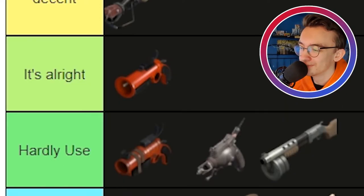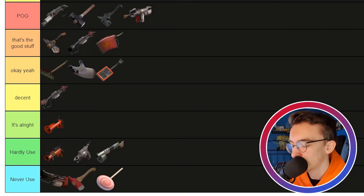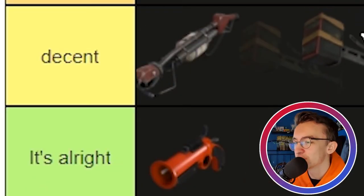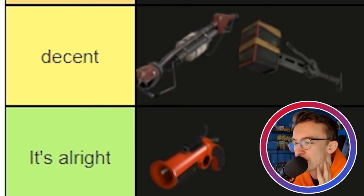The Phlogistinator — we need to create a new tier just for this one. The Postal Pummeler — I never use it so I can't give my opinion on it. The Power Jack — very nice, part of the Degreaser set. I don't really rate it though. It's decent — you get to run faster, that's always nice — but I don't really see myself using it outside of MvM. It is fun to hit people with what looks like a car battery, so that's pretty fun.